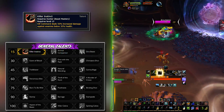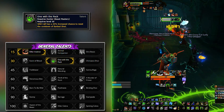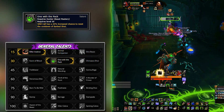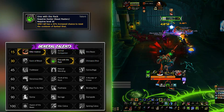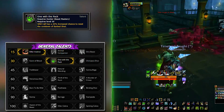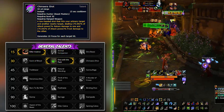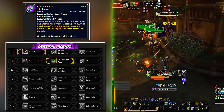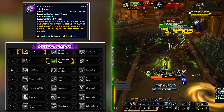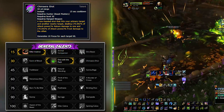On the second row, the option that changed since last patch is One with the Pack. Taking this dictates your stat weights and Azurite trait usage. One with the Pack gives you overall more Barbed Shots and helps keep Frenzy up longer, potentially never dropping it. Chimera Shot is the second option and the default one Beast Masters used before being able to stack more critical strike. If you're starting your BM journey, Chimera Shot may be better, but keep in mind it changes your stat priority and Azurite traits.